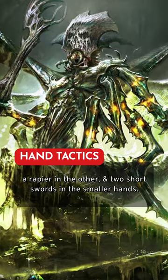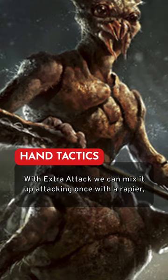Before extra attack, our small hands will get our damage in with the short swords. With extra attack, we can mix it up attacking once with the rapier, then the next attack with one of our short swords to trigger our offhand attack.